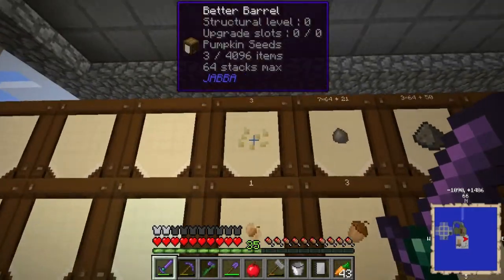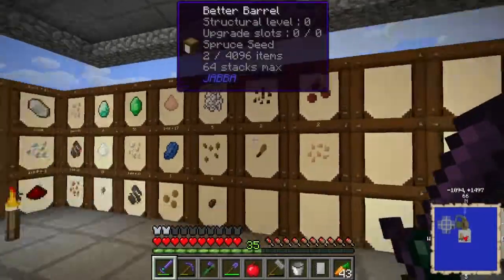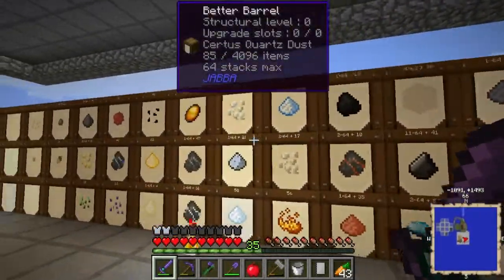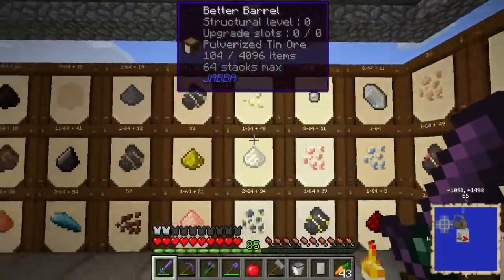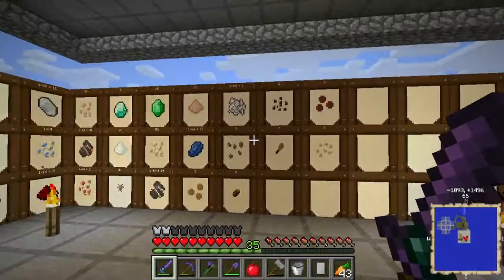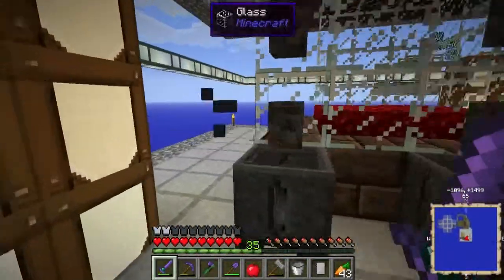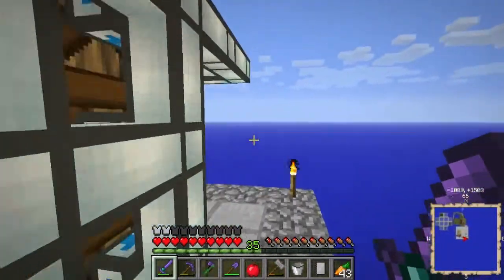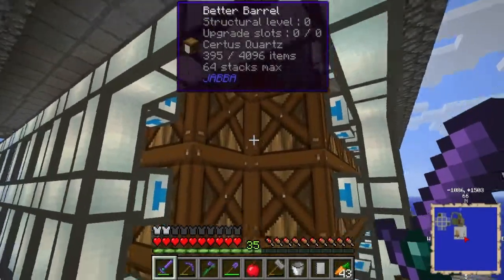There's a birch seed, there's pumpkin seeds. I also threw some dirt through our sifting system just to fill up barrels and whatnot. So here we have basically just all of our sifting stuff coming down into here. Since it's based on what's closest, it goes out — basically there's a three-block gap there which gets in the way. I could probably fix it if I was creative enough, but I don't really care.